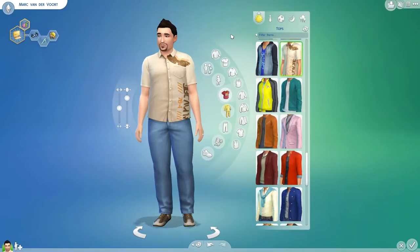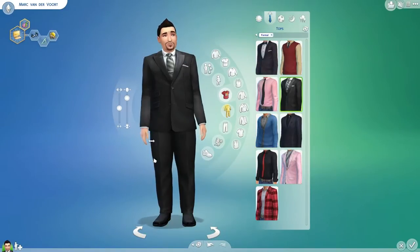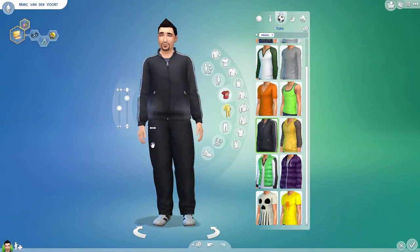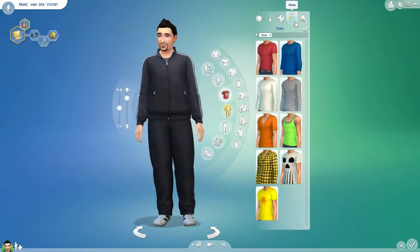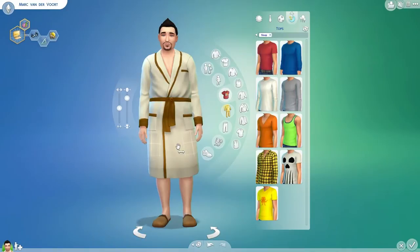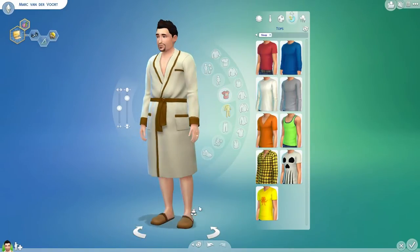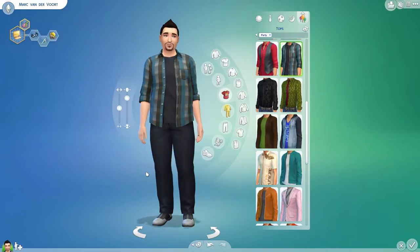Here we can see our attires. This is my everyday attire, and our formal attire — look at that snazzy outfit, so good looking. My athletic tracksuit, my sleepwear which is the best bathrobe I've ever seen in my life, and these nice little slippers. And then our party attire — this is definitely what I would wear to a party. I'm sure a lot of women wouldn't agree, but I think it's alright.